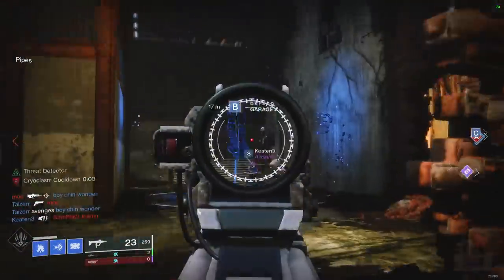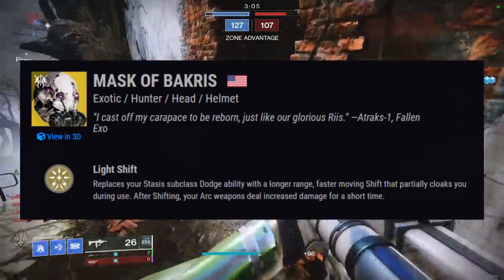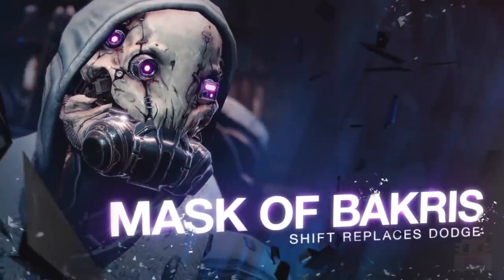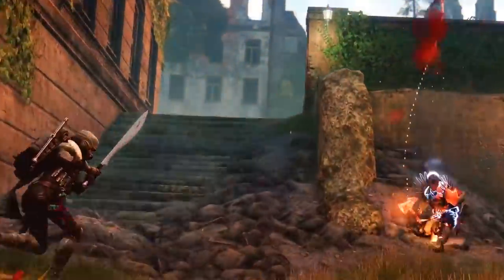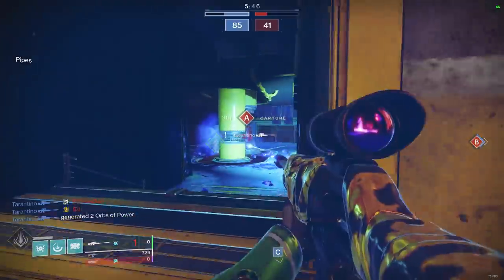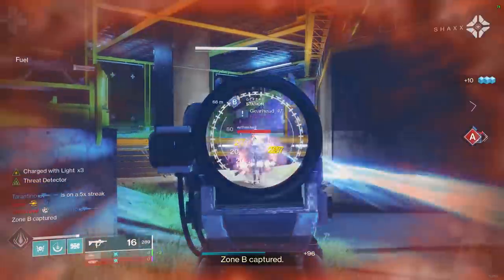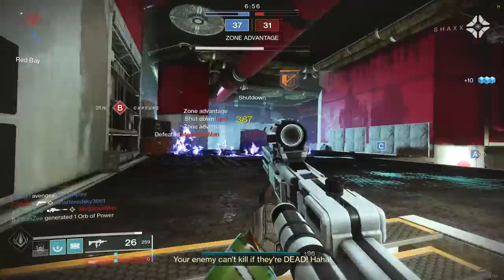Moving on to the exotic armors — first up at number 15, we have the Mask of Bakris, a Hunter Exotic. We thought it would only change dodge into a teleport, but it does so much more. It replaces the Stasis Dodge with Shift — a longer-range teleport move that also cloaks you for a short time — and increases arc damage for a short time after using your dodge. In PvP this gives you a much safer dodge, and in PvE it sets up a DPS buff for arc weapons including Anarchy, Wardcliff Coil, and Temptation's Hook.